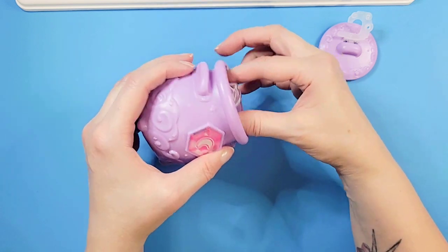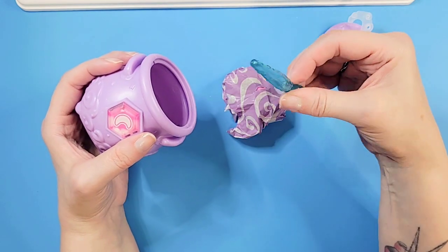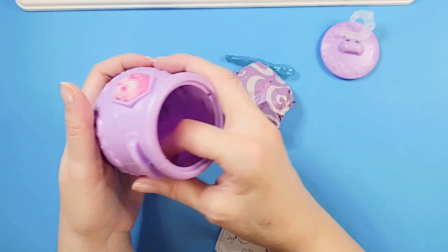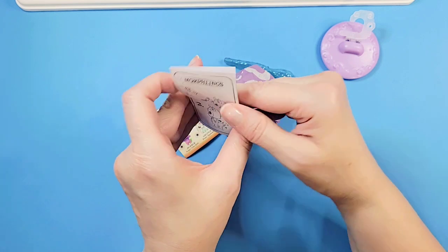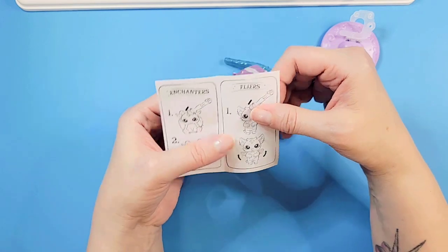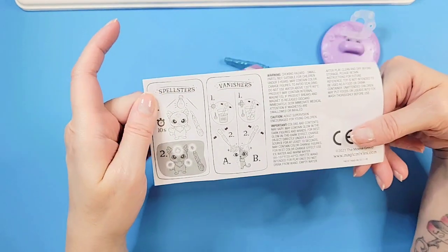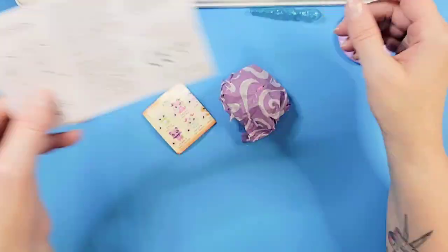We have little characters inside this tissue wrap and a magic wand. It looks like we might have a character that requires some sort of water use, so we can bring its feature to life. Looking at the collector sheet: enchanters, flyers, spellsters, vanishers — this looks like we might have a vanisher because it's the only one that has a wand that's like a dropper.